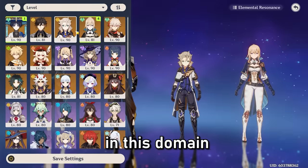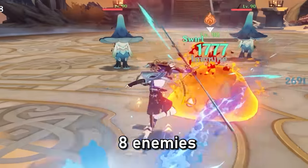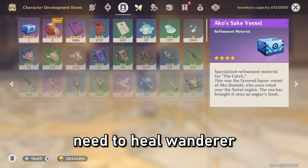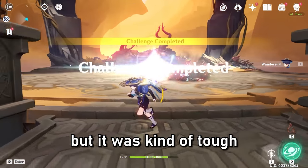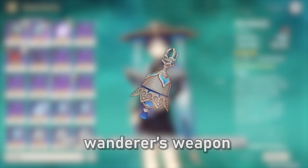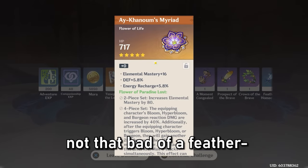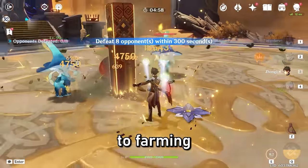To spice things up, I'm going to use Wanderer solo in this domain. Let's see how he does — hopefully he doesn't die. Just eight enemies to kill without dying. He's already taking a good amount of damage. I need to heal Wanderer real quick. We successfully beat the enemies solo, but it was kind of tough. Also, my weapon is the Widsith and I don't have a 5-star weapon, or the Wanderer's signature 5-star weapon that came out with him. We got a sands with HP main stat — don't really need that, I need attack. And not that bad of a feather or flower with Elemental Mastery and Energy Recharge.